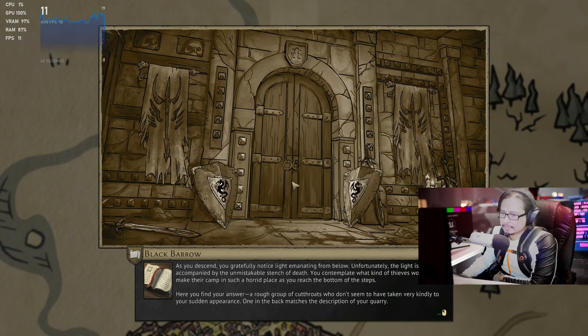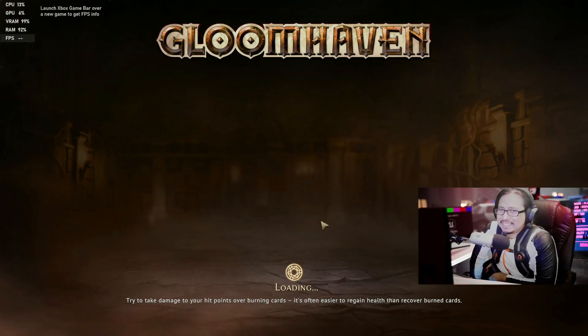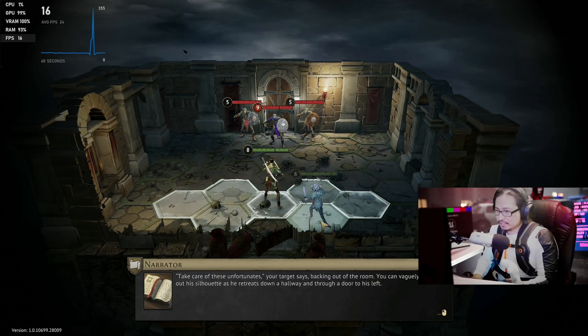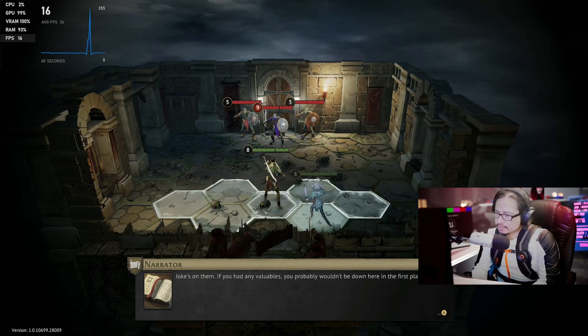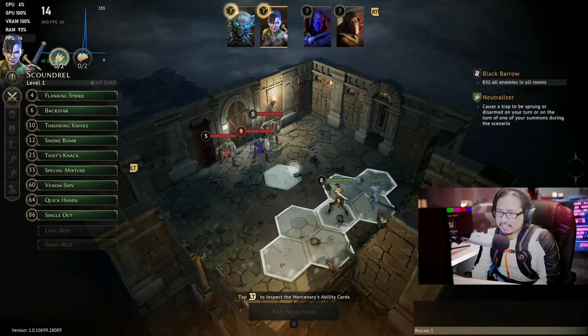As you descend you gratefully notice light emanating from below. What kind of game is this? Gloomhaven is weird. It's a picture-illustrated RPG. Oh — it's a turn-based tactical type game.